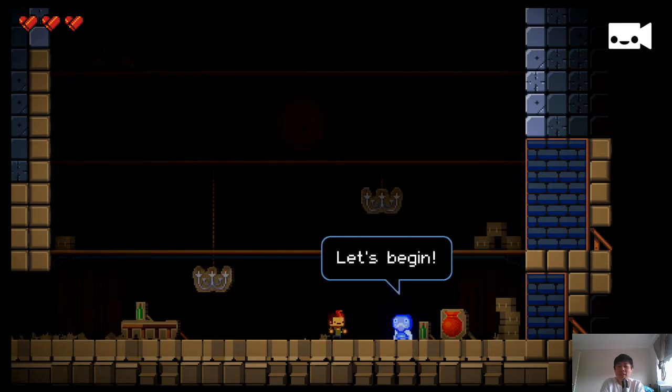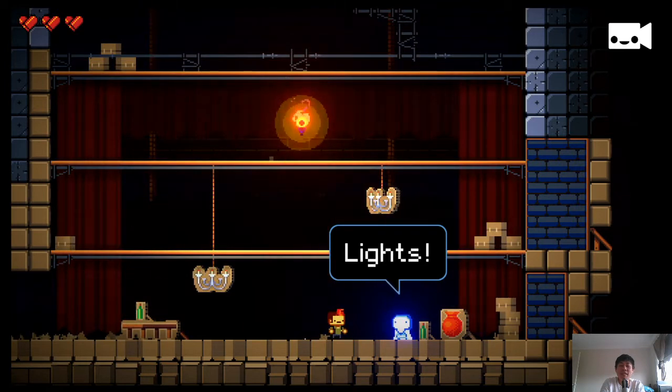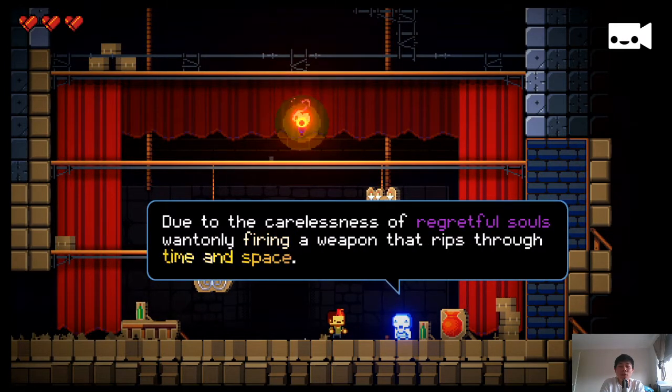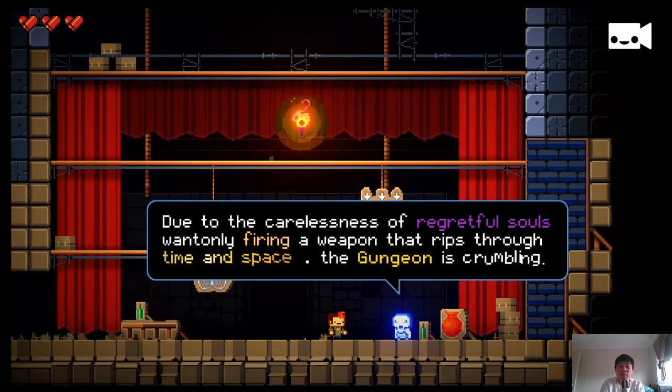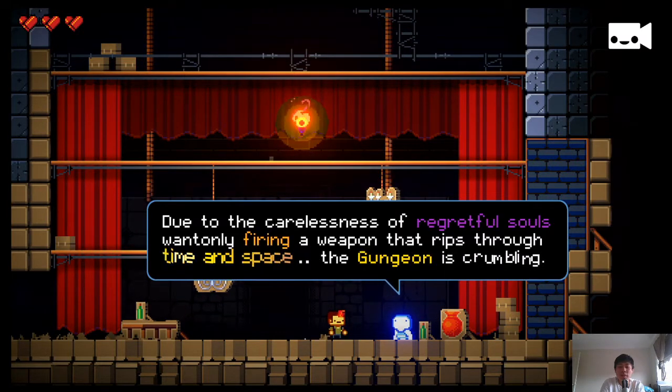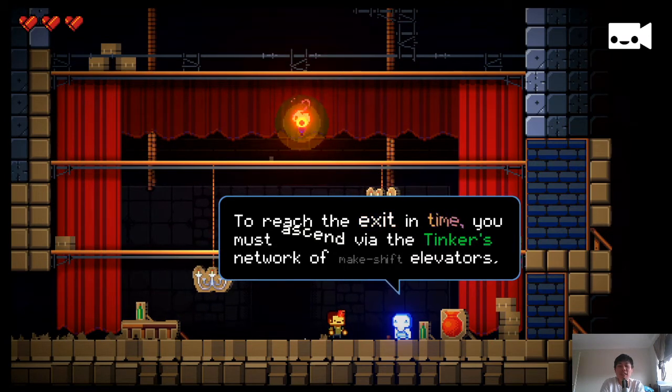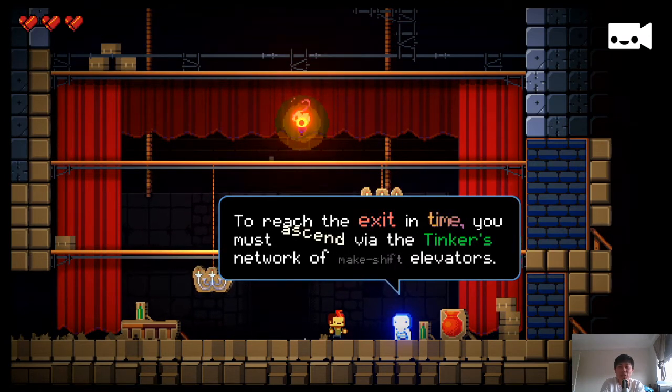Welcome to the Halls of Knowledge. I love that it's the same tutorial guy as the original Enter the Gungeon. Due to the carelessness of Redful Souls firing a weapon that rips through time and space, the Gungeon is crumbling. To reach the exit in time, you must ascend via the Tinker's network of makeshift elevators.